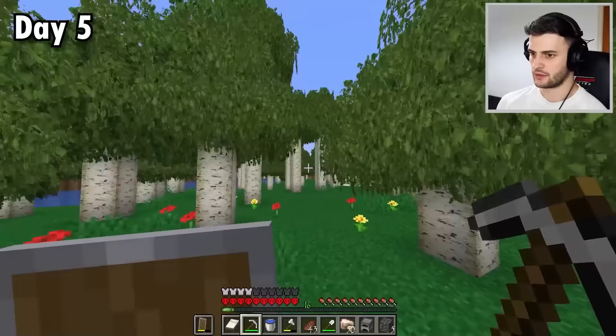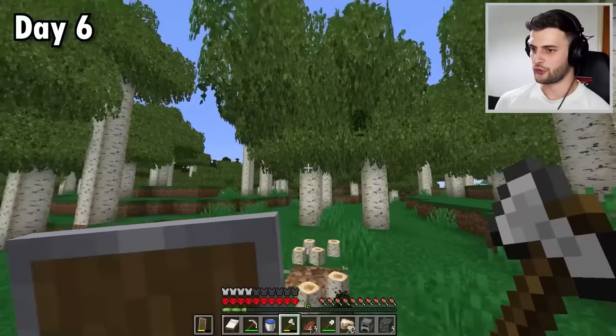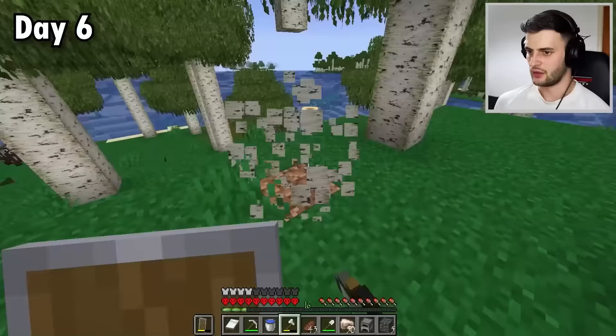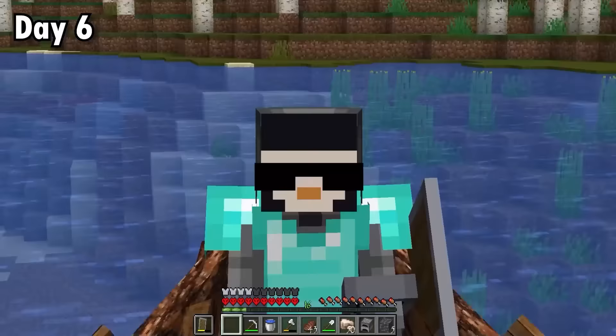My next goal has to be to find a village. Looks like the sun is setting so I can go to sleep. And for day six, if you break a tree, the whole thing breaks — because that's way more realistic. Also makes getting wood so, so much easier. And now as I jump in my realistic boat, I can continue the search for a village.